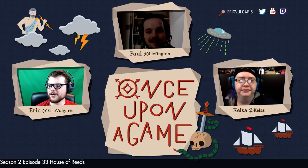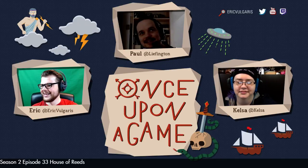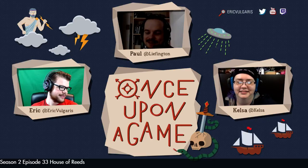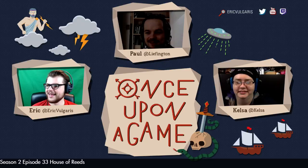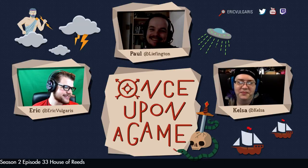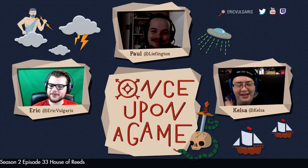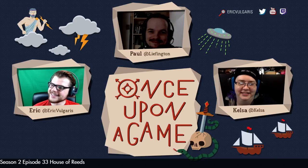We do love our romantic subplots here on Once Upon a Game — this is probably the least amount of romantic subplot I've seen. Even Torchbearer had more. Paul, how can people find you on the internet? You can find me as Leifington on Twitter and on Twitch, where I mostly make bad jokes. I'm getting better at drawing — just practice lots, kids, if you want to art. And drop pentagrams like Eric.